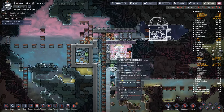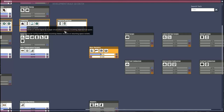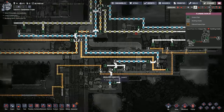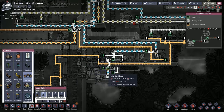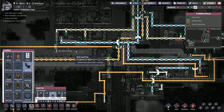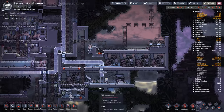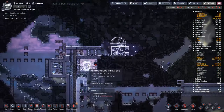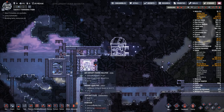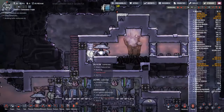My guys have atmospheric suits on to work with. I'm wondering whether we want to make the whole interior of the asteroid livable so we don't have to worry so much about atmospheric suits coming out of the airlock, but more so going down below or up top. This might be something I work on at some point, but the fact that we've got the atmospheric suits already working is probably good enough.